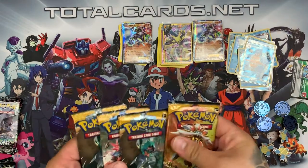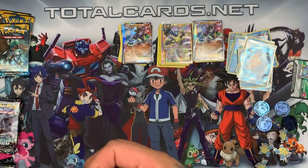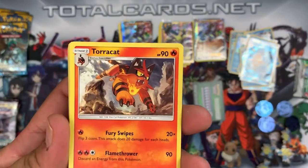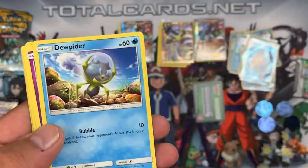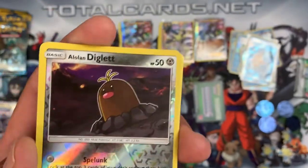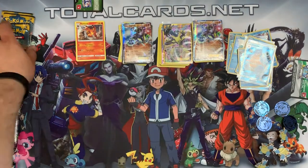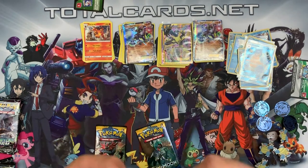Now onto the four Sun and Moon boosters. The Blastoise GX box sets are on the website TotalCards.net along with all the singles you see pulled in this video. First Sun and Moon pack — unfortunately a green card. We have Torracat, Poison Barb, Dragonair, Bounsweet, Dupida, Marin, Stufful, Togedemaru. The reverse is an Alolan Diglett and the rare is a Lanturn with a water energy.